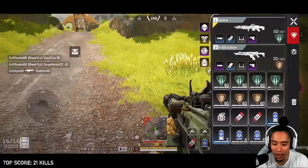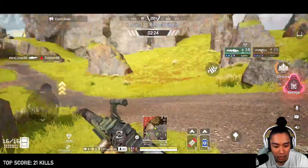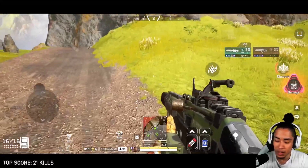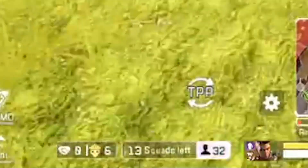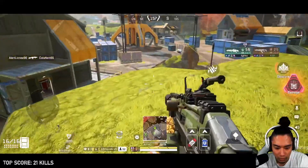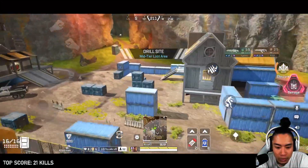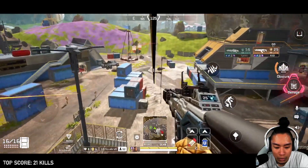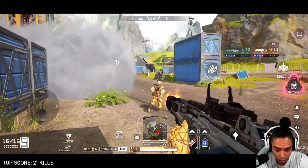Then we have my consumable buttons — throwables on the left, heals on the right. These are vital: when rotating, you need to know what you have to fight or survive with. When I'm checking the map to figure out where to rotate, it's great to know if I've got a grenade to throw. Likewise, if my HP is very low I can immediately see what health kits I have. Over to the left-hand side, the player counter box — again vital when rotating. In the final circle, look at your map, assess your health, and figure out your next move based on how many squads are left.